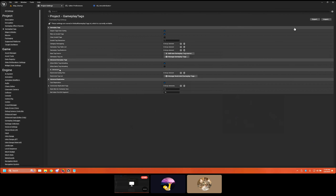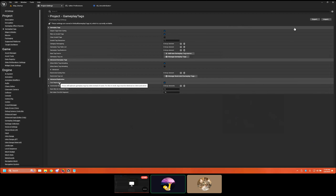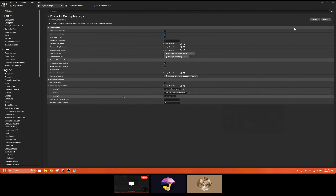You can unload tags at runtime if wanted — that's fairly new stuff they're doing with modular gameplay features. It also has fast replication, but the tag list needs to be identical across machines because they go based on an integer at that point, so you can't have tags on one machine that the other doesn't have.